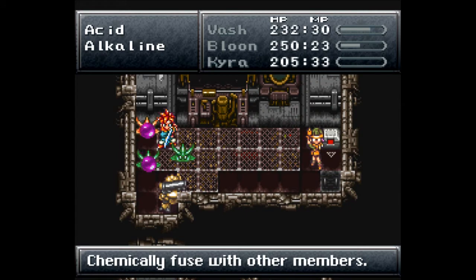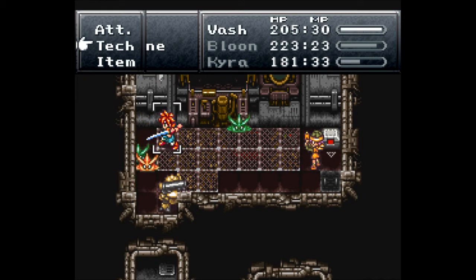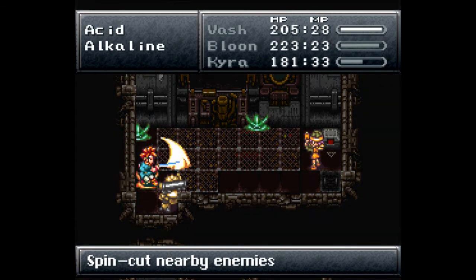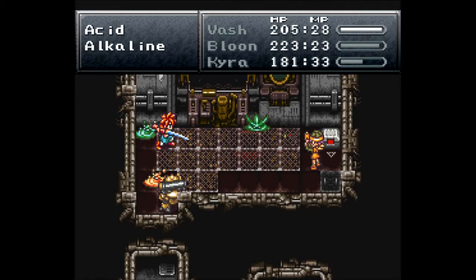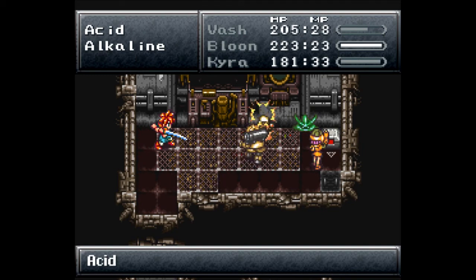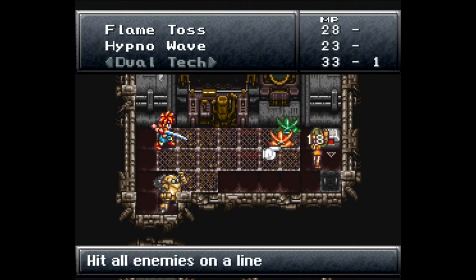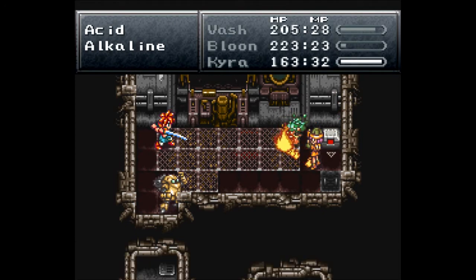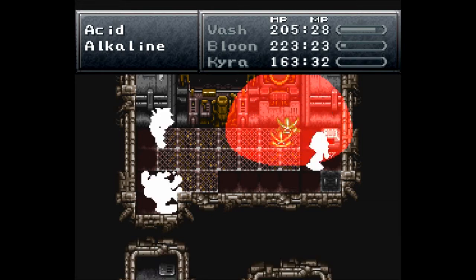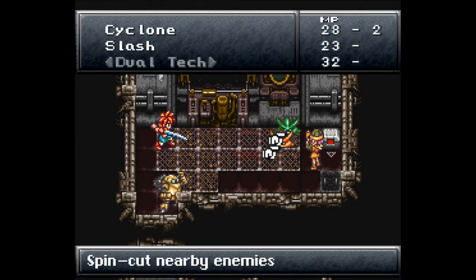They chemically fused with other members — that is not good. When you mix acids and alkalines, it is no fun for anybody. I can use Cyclone on those too. Let's go for Cyclone — there we go, finally some decent-ish damage. Don't let them fuse. Flame Toss? No. They got together — damn it. That's a mean counterattack they've got. Now let's Cyclone again.